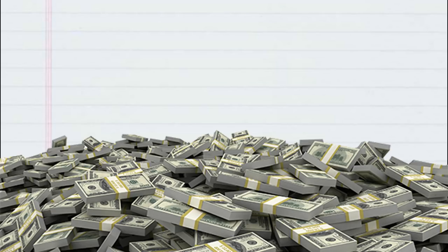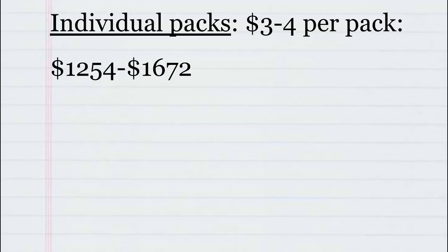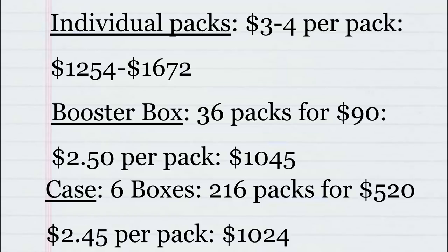So now for the big question: how much will this cost us? Since we can't buy partial packs, we'll need to buy on average 418 packs — though keep in mind this is on average, and you may need fewer or more depending on luck. You can go to your local card shop and buy packs for $3 to $4 each, which would be between $1,200 and $1,600. You can also buy boxes online containing 36 packs for $90, putting it at $2.50 per pack or $1,045 for all the packs needed. Or you can buy cases containing 6 boxes — prices vary between $500 and $535, so we'll use an average of $520, putting us at roughly $2.45 per pack or $1,025 total, assuming we can sell the extra packs from the case.